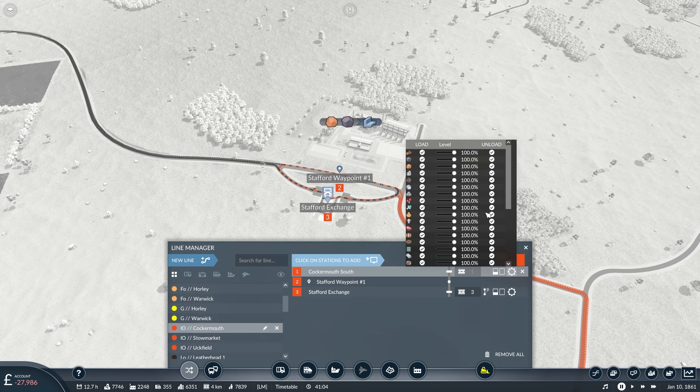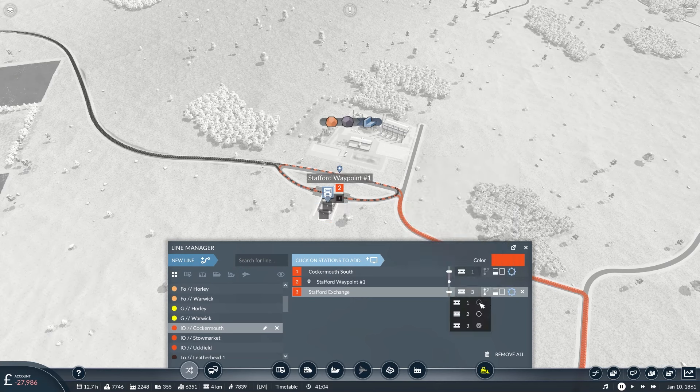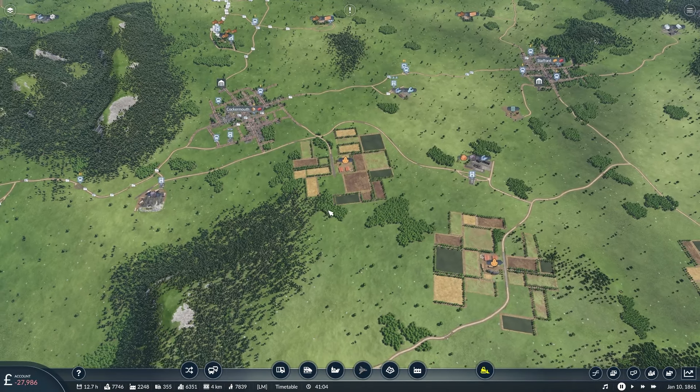Now we've got the iron ore one to do — and this is going to be the loss leader, purely because of the fact it's such a roundabout route and it does return empty. That's not iron ore colour — that's more of an iron ore colour I think. And you are Cockermouth. Just to make sure: iron ore on the way up, nothing on the way back, and you go wherever there's a spot for you. I'm hoping this forms a roundabout effect as well — that would be nice.